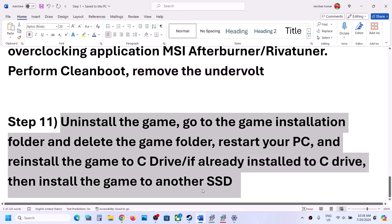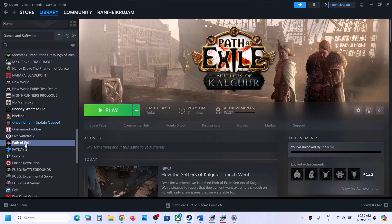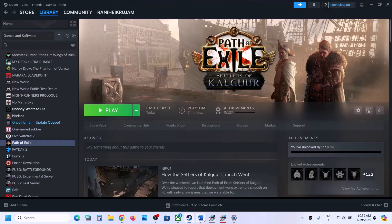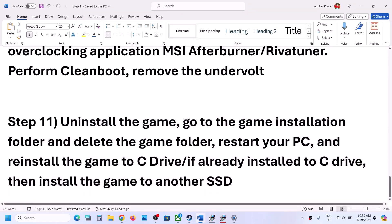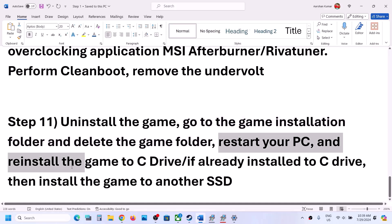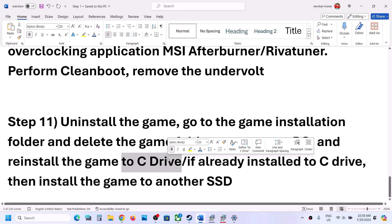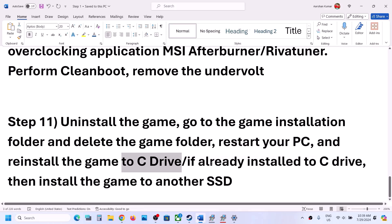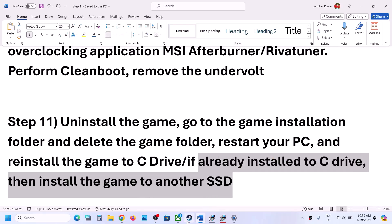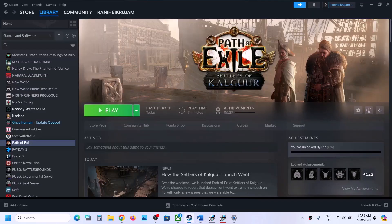The last step is to uninstall and reinstall the game. Right-click on the game, select Manage, then click Uninstall. After the uninstall, go to the game installation folder and delete the game folder. Restart your computer and then reinstall the game to the C drive. If the game was installed on D drive, E drive, or any external drive, try installing to C drive. If already on C drive, try installing to another SSD or HDD and check. One of the steps shown in this video should help you get the game running on Windows.